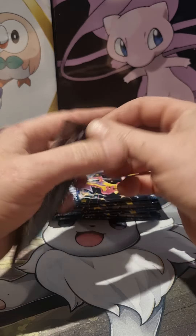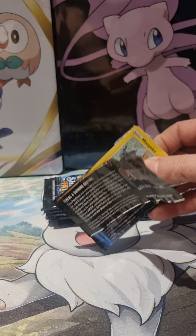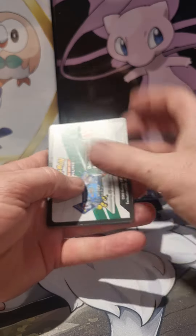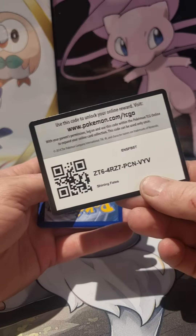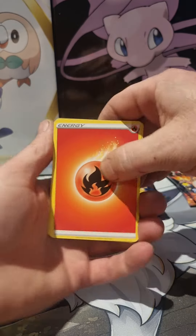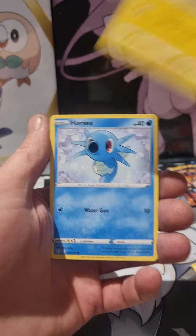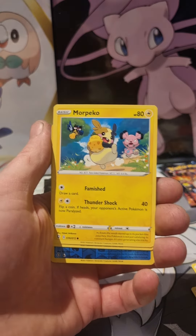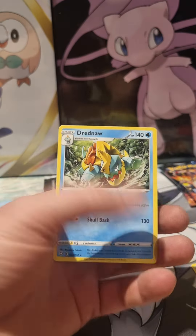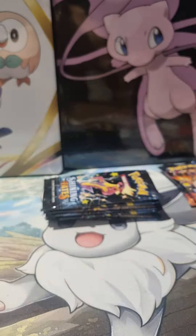Let's have a look. I'm not too knowledgeable about the cards you're pulling here — they can't be too bad. We've got Luxio, Bullguy, Tropius, Morpeco, Horsea, Spinarak, Morpeco, Rialet, Snom, and a Dreadnought — non-holo. Starting off weak.